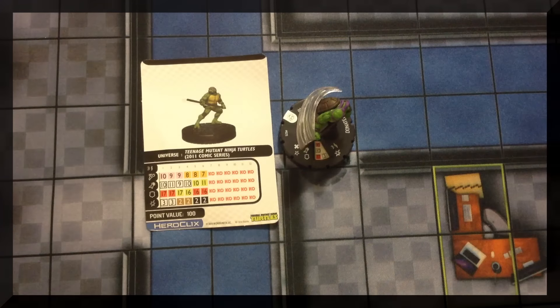Amber pulled Splinter from the 80s cartoon — a rare, indicated by the silver background. His damage power, Rat No More: Splinter can use Shape Change, and if Splinter has been attacked, that opponent's force can't make attacks this turn. That's incredible — attack me, I dare you. And check that defense dial.